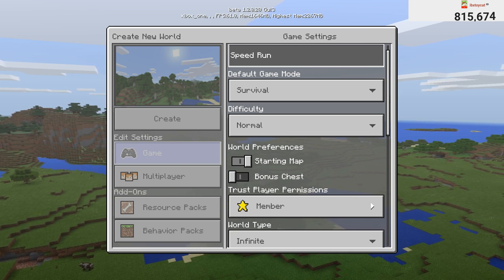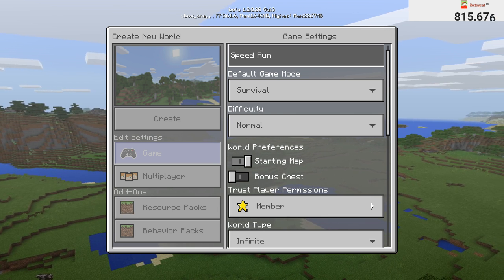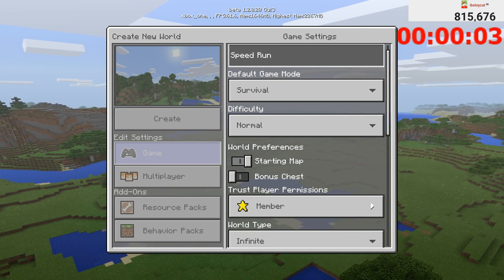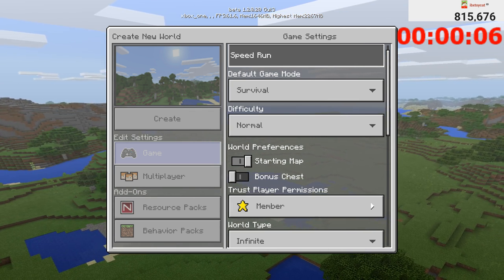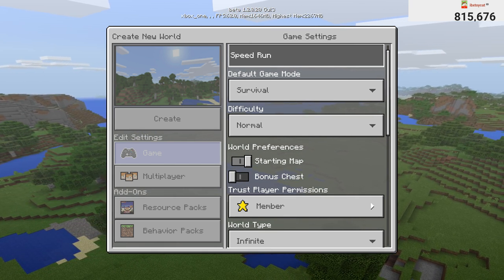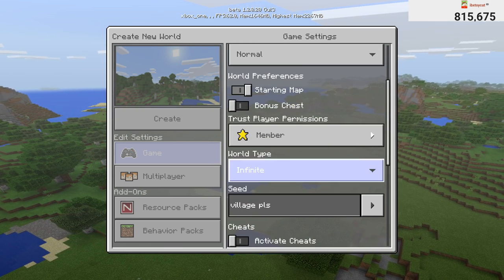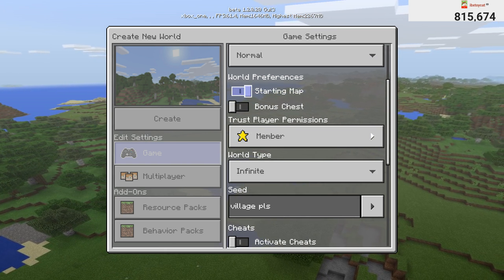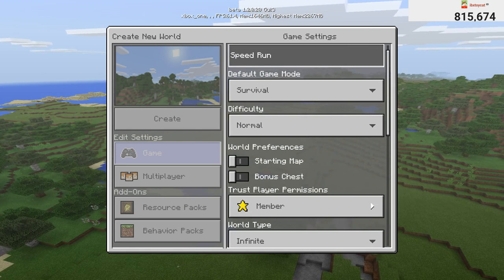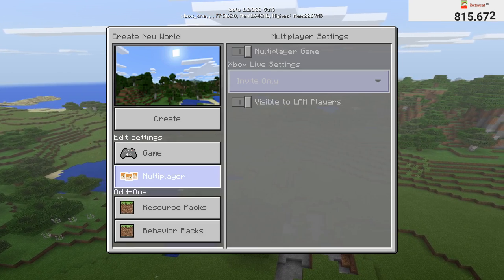Let's see how fast we can go from pressing 'Create Game' to actually finishing. We have a timer I'm setting up on screen. The moment I can actually see and control the world, I'll hit go. We have nothing turned on besides a starting map — actually we could have that turned off too since there's no coordinates. So yeah, let's get straight into it. This is a solo speedrun, let's do it.